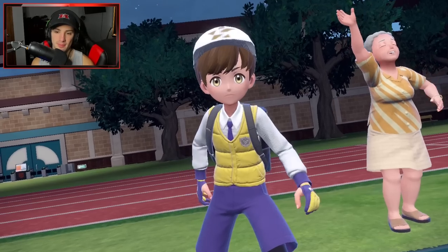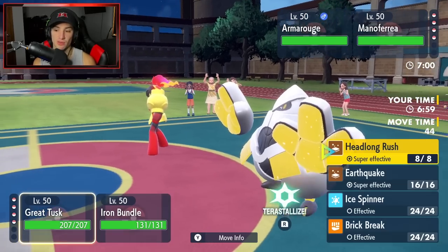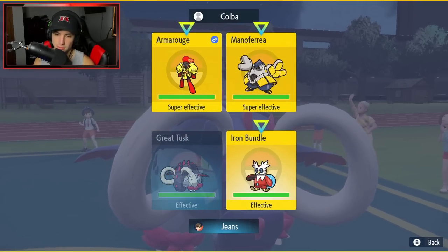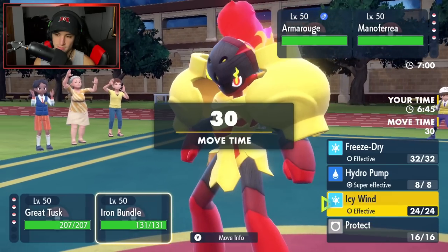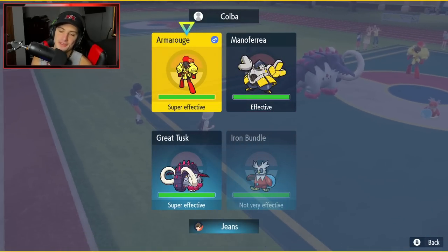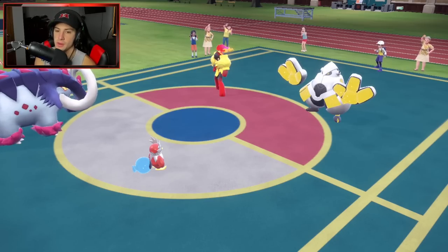Our opponent leads Indeedee-Armarouge with Iron Hands. I could Terastallize and straight Earthquake right now. I don't want to Protect my Iron Bundle — if he Fakes Out my Great Tusk, I don't get any use from protecting Bundle. I have Focus Sash, so the plan is to slide into the ground type move and get off an Earthquake.